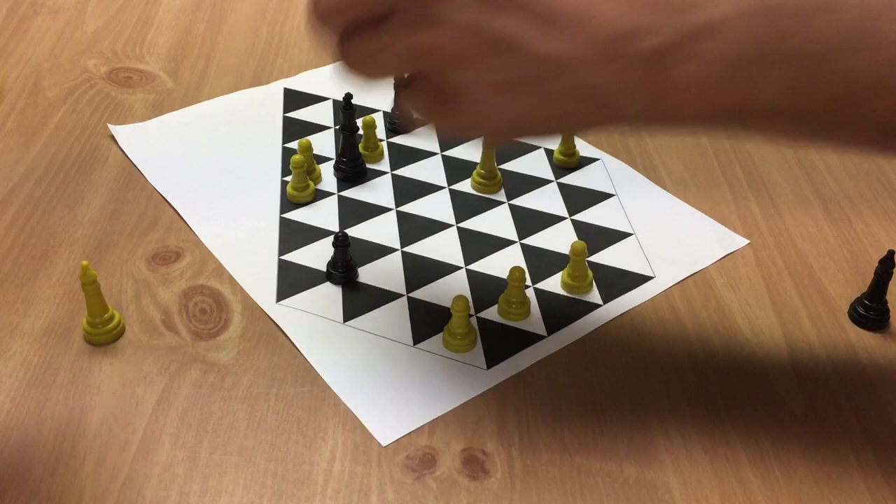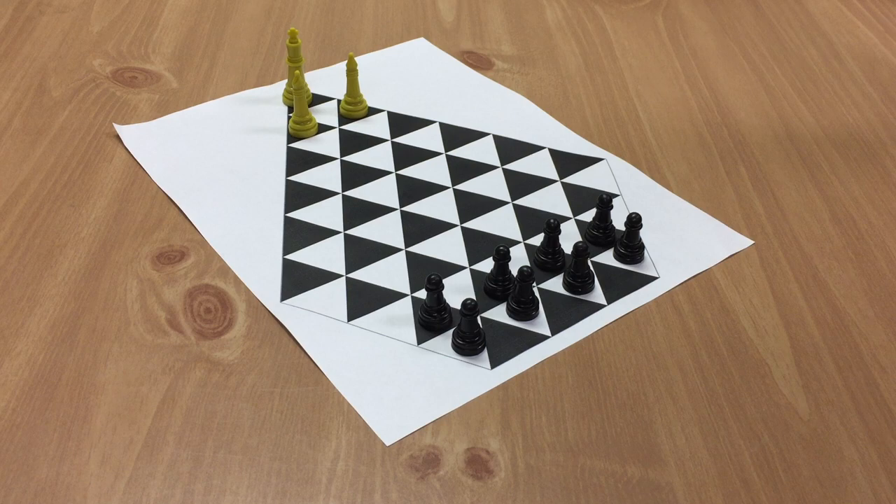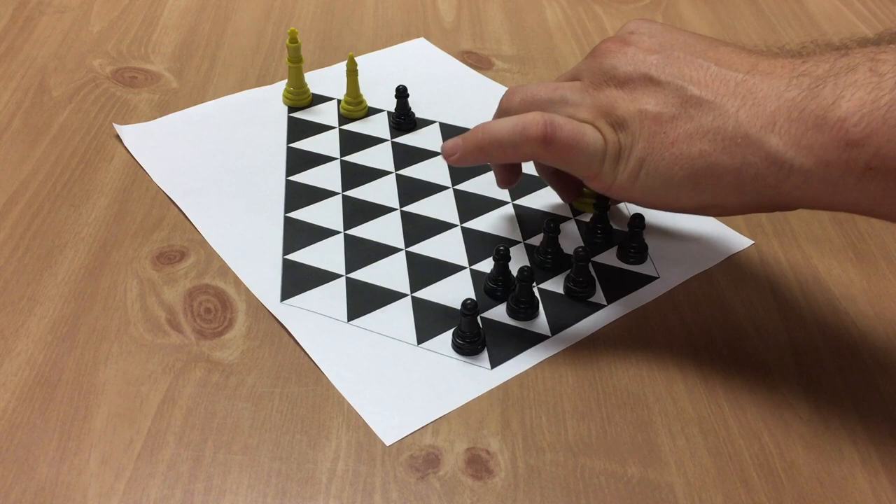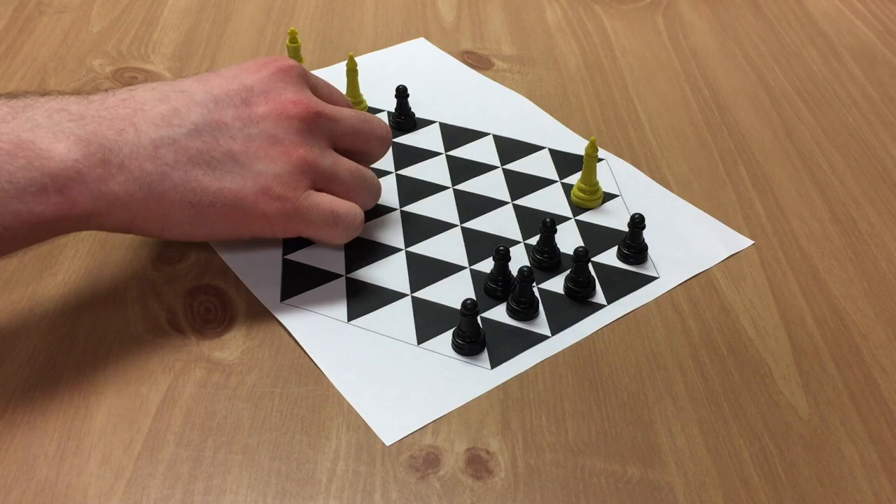Now we're going to demo a game of Crone's Spell from the beginning. Chris has challenged Doc, and as per tradition, the challenger always starts off as the pretenders — so Chris is playing the pretenders. Doc is the crown and he's going to try to keep the crown. The pretenders always move first, so Chris gets started by moving a piece up. Doc responds by moving his crown to make sure it can't be captured.